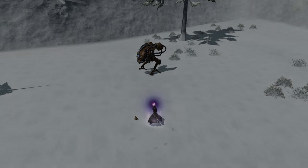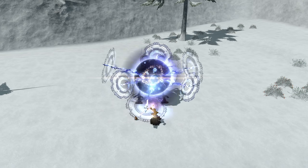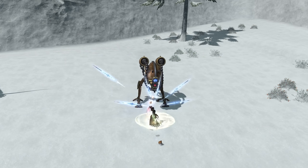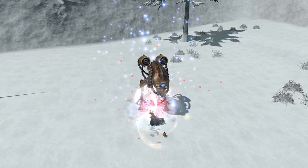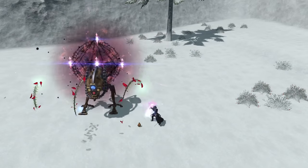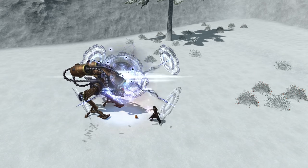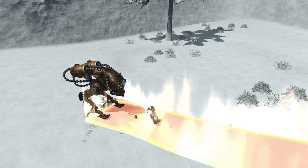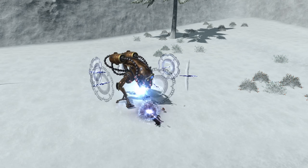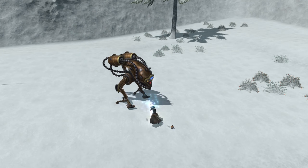Red Mage is the definition of style and flexibility: plenty of movement, good damage, some very important utility for emergencies, and the only mage to constantly need to be in melee for their attacks. You have an entire melee combo required to access your massive finishing spells. Generally considered an easier DPS job to learn, it has a few tricks people tend to miss — mostly due to Red Mage's Dual Cast, the main feature of their spell-slinging and why they can get in for melee attacking. Once you get into the flow, it feels smooth and one of the easiest to handle.